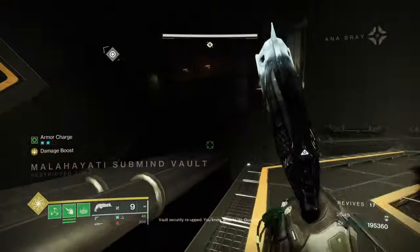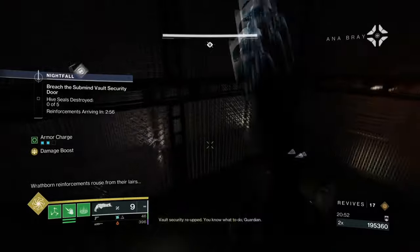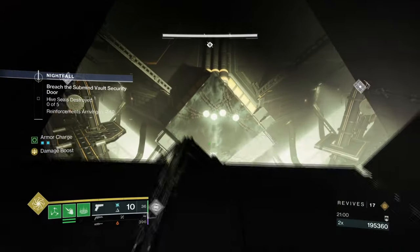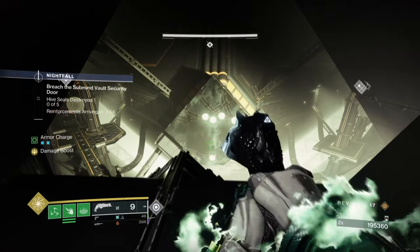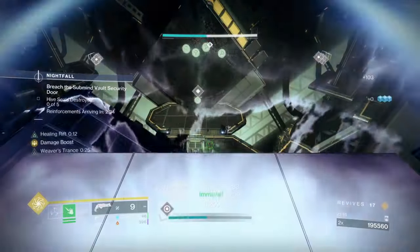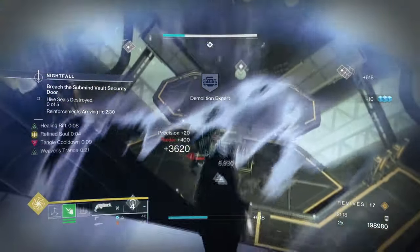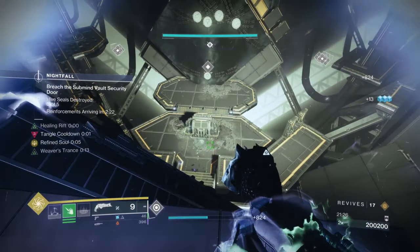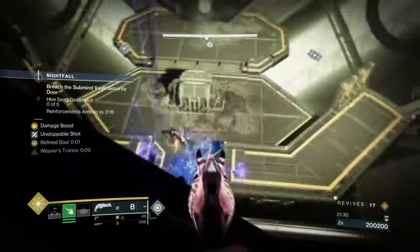My perk selection on guns changes for GMs. I prefer not to use Bait and Switch as much - it's more of a DPS perk, and in GMs you're doing burst damage, not sustained DPS. As long as you control champion AI, you don't really need heavy DPS.